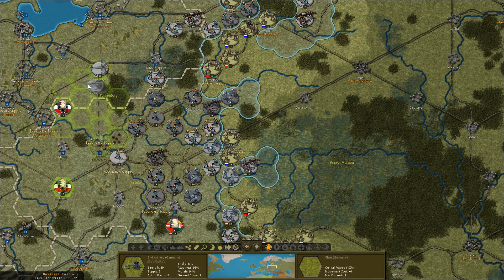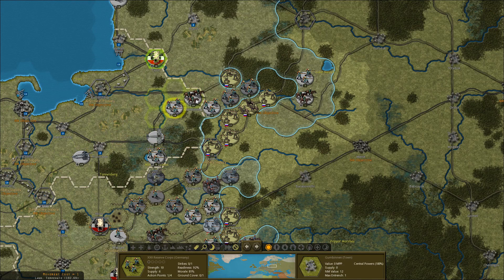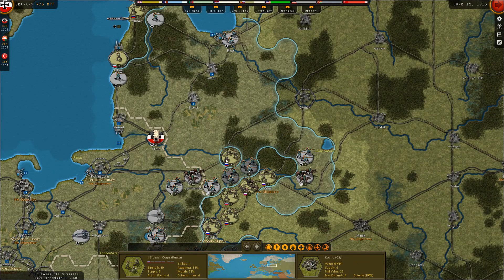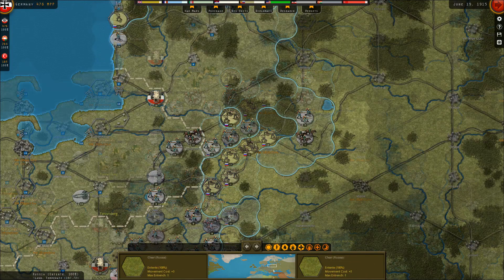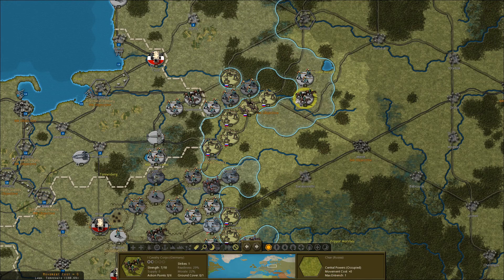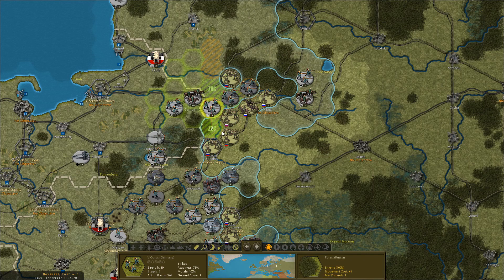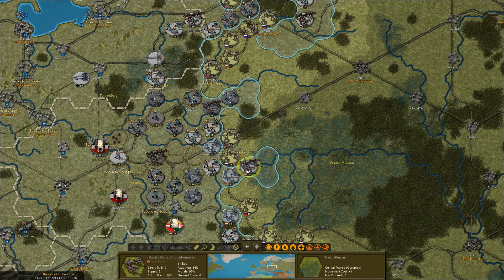Get these guys onto a rail line so we can rail them probably to the western front. Kovno is surrounded, so their supply situation should get worse. Vilna, meanwhile, might actually be effectively surrounded as well, with these troops along the rail line here. So we could be forming another pocket of 5 more Russian troops near Vilna if they don't withdraw. At least Kovno is surrounded — that's a total of 6 more Russian units surrounded.